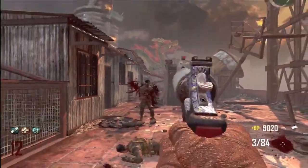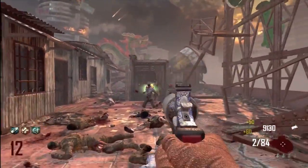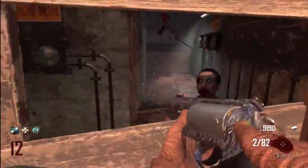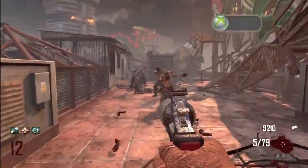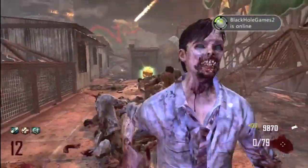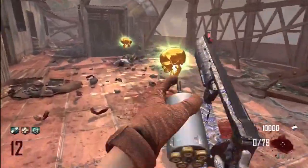The Executioner might seem unrealistic that it shoots a shotgun shell, but believe it or not, this is actually a real gun. It shoots a .410 shotgun shell, or it shoots a .45 long colt. So yeah, that's a little real-life fact, bringing it out of the video game for a second.